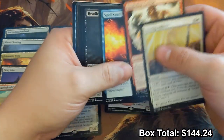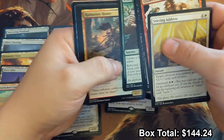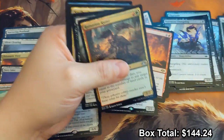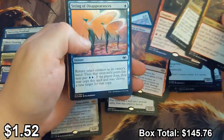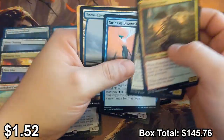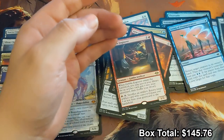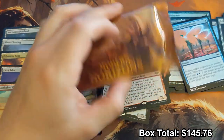Two packs left. I see a blue card! Goblin Engineer and String of Disappearances — that is not what I was hoping for. No box toppers in this one. Sarah for good luck on the last pack — Force of Negation or another mythic, that's what we're hoping for.